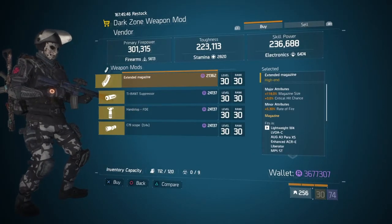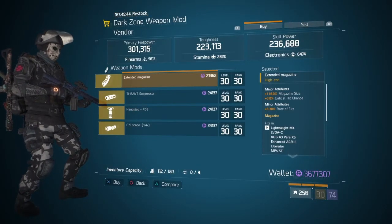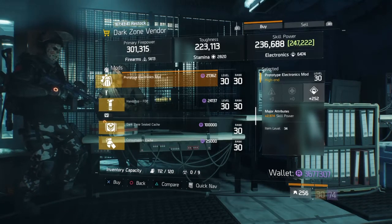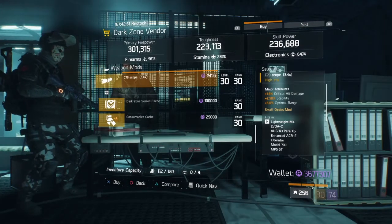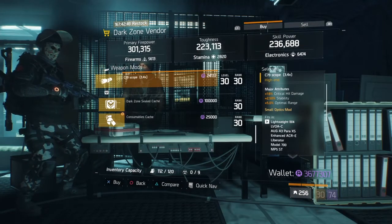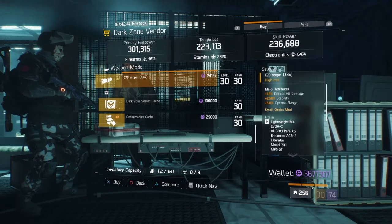Moving on to East 61st Street, they're selling an extended mag. Moving on to East 53rd Street, they're selling a prototype electronics mod with skill power. Moving on to East 46th Street, they're selling a C79 scope with 18% crit hit damage.